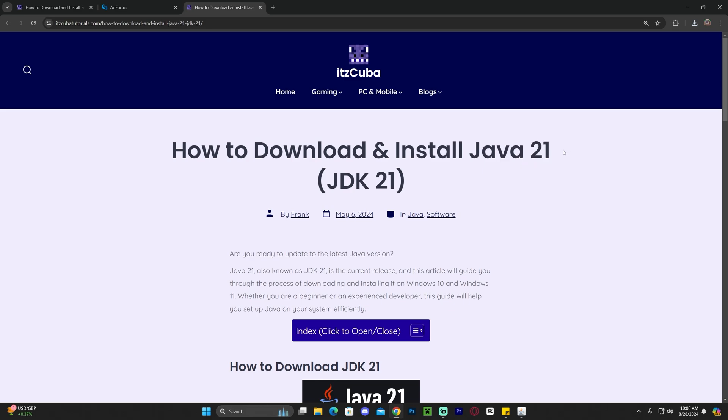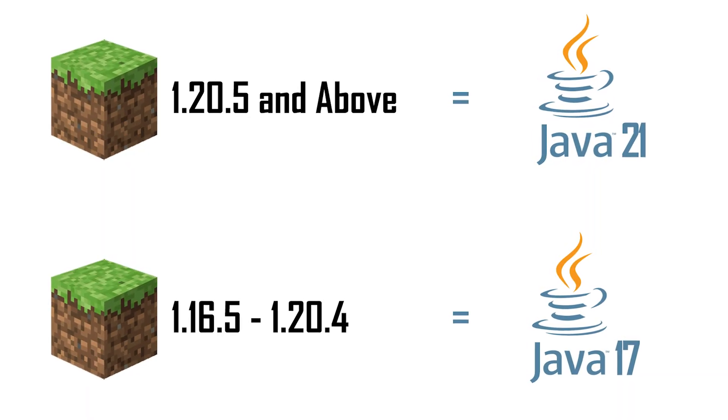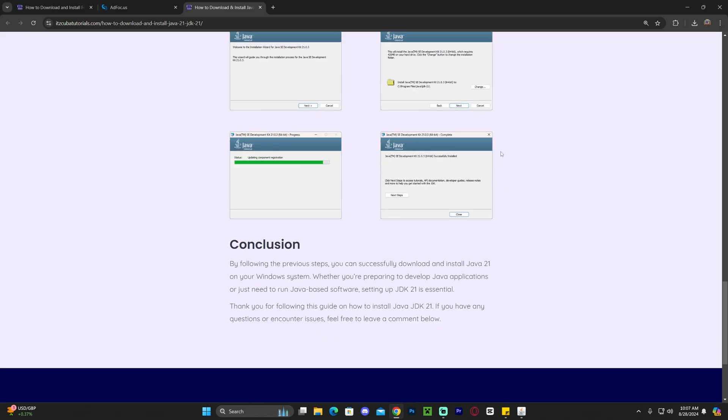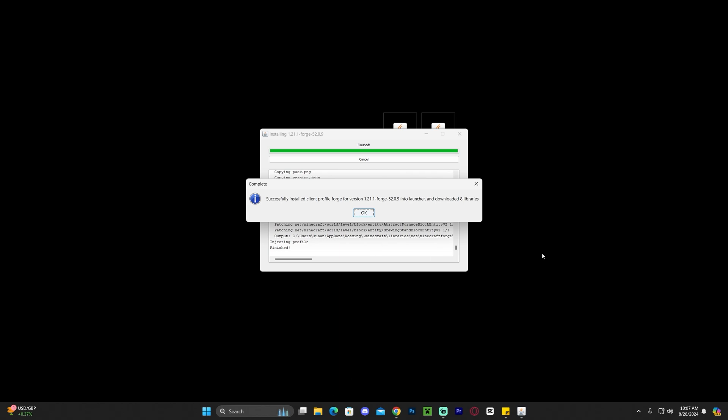If you weren't able to open the Forge installer, it's because you need Java 21 — this is not optional, it's a requirement. After Minecraft updated to 1.20.5, you need Java 21 whenever you're using mods, making a server, installing shaders, etc. Installing Java 21 is as simple as downloading it and hitting next a couple of times. Sometimes you may need to go to add or remove programs and delete older Java versions, but we have guides and videos for all of that on the channel. Once Java 21 is installed, you'll be able to install Forge.